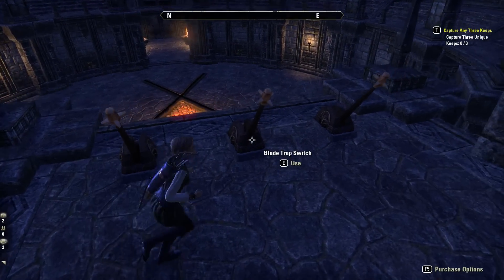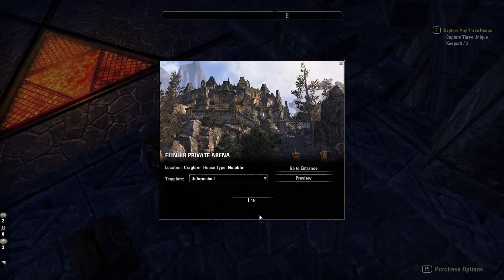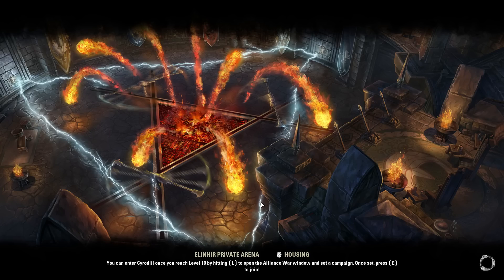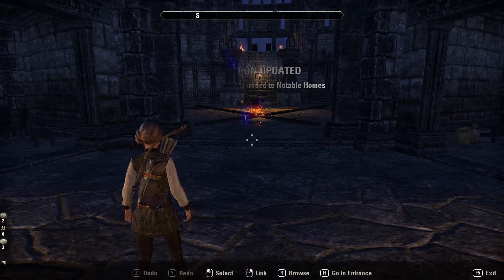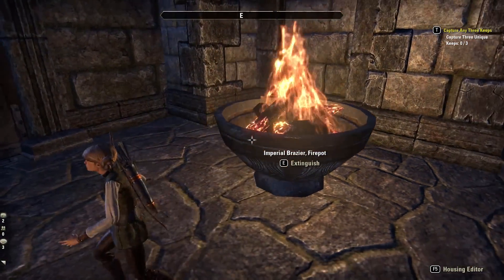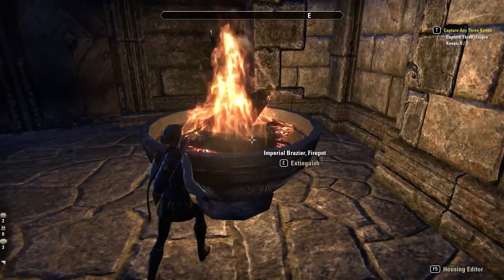I'm pressing them and nothing's happening. Maybe if we buy the house then we can have a look at the furnishings and the item limit, and maybe it'll work for us. So we have a 700 item limit and it looks like we get 167 items with that.